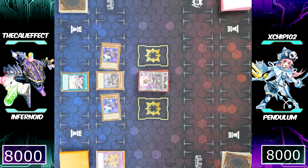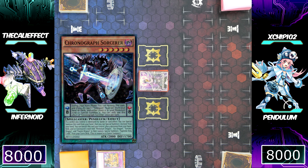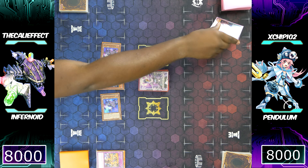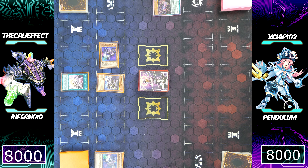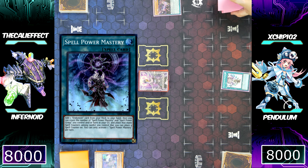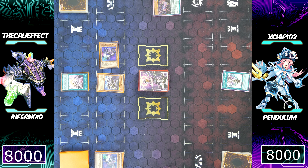Infernoid Seitsemas also contributes a monster effect to banish a monster in the graveyard — so if you're playing against a graveyard-reliant deck, banishing the Darkwurm would be key. Chip notices this and activates Chronograph Sorcerer into his scale. Seeing that Chronograph Sorcerer could special summon a monster to attack over Infernoid Decatron, I'm going to banish his scale and also negate Chronograph Sorcerer. Chip follows up with Spell Power Mastery, seeing he has successfully baited my negation.